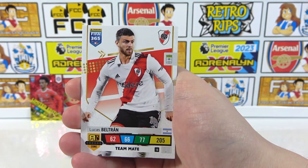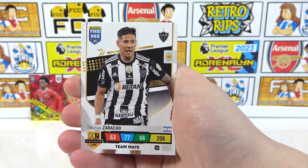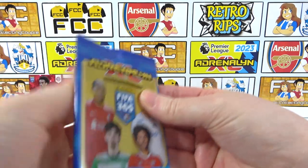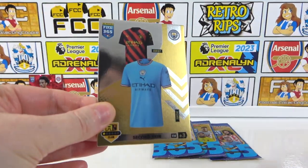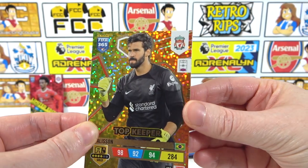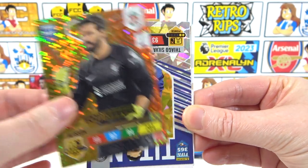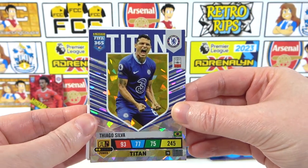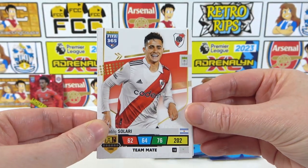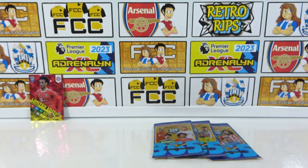Then it's onto the base: teammate Beltrán, then Iraná, Danilo, and finally Zaracho. A decent little start! Moving to the second pack — the packs feel quite thin. Another second skin: Manchester City's kit! Wow, the colors on there are amazing. That's only a three-rare though. We also have a Titan: Thiago Silva — the two-rated power cards are pretty epic. Then some base cards: Solari, Locatelli, and Cucurella to finish. That was the starter pack packs.